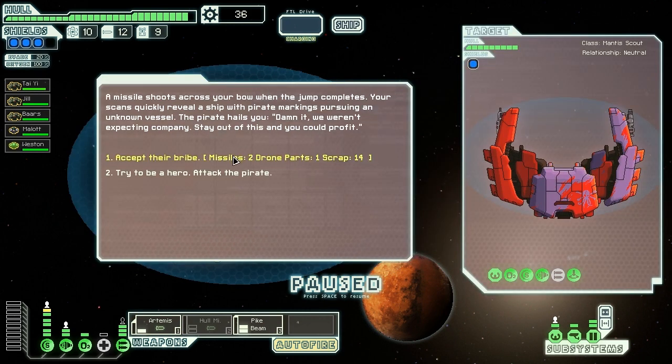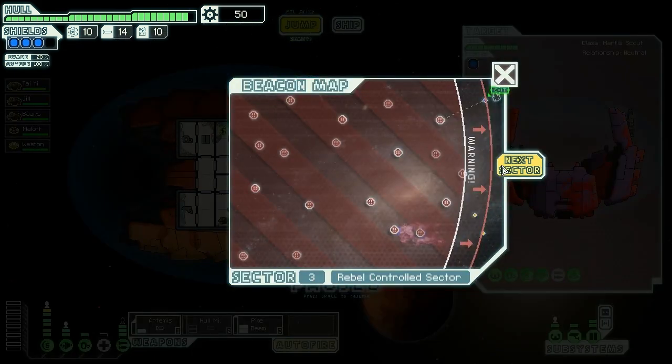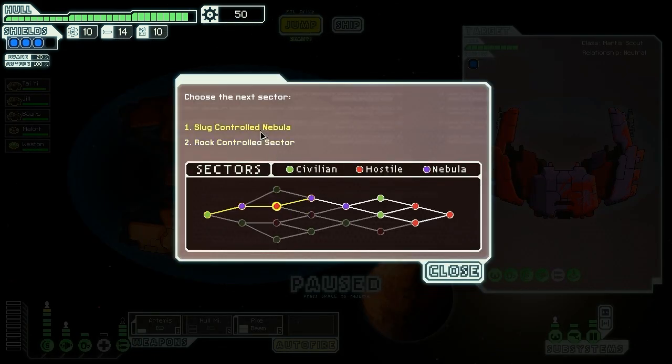By the way, the pike beam only does one damage, so it's not actually going to pierce through even one level of shield. That's why I have to make sure their shields are down before I fire the pike beam. They do have a teleporter and they're giving us missiles — yeah, we're going to do that.